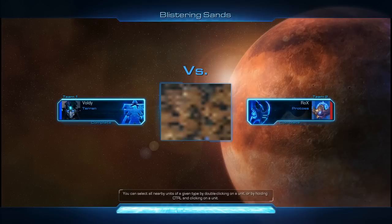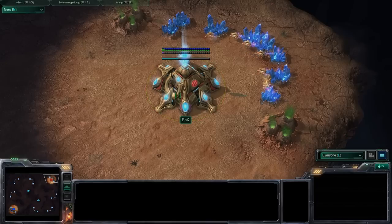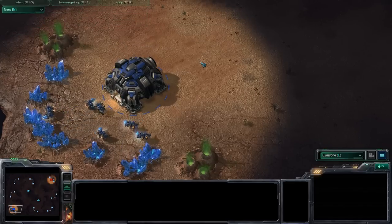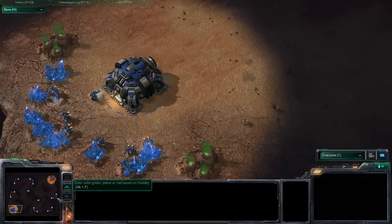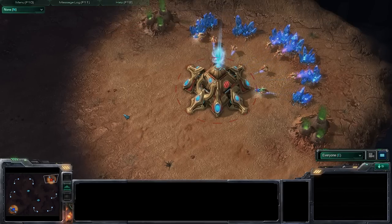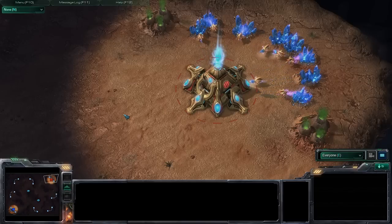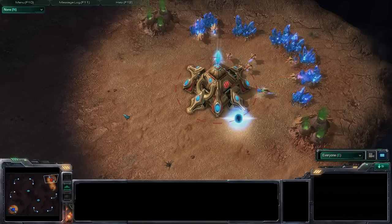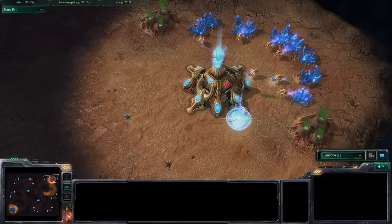Hey guys and welcome to another ladder game. This time it's a 1v1 and two friends of mine are playing: Rocks as the Red Protoss starting at the 2 o'clock position, facing Voldy as the Blue Terran in the 7-8 o'clock position. They're playing on Blistering Sands. I think this could be a really interesting match because Rocks and Voldy, just like me, are not really pro gamers, but they are decent 1v1 players and they show some interesting creative gameplay from time to time. I'm really excited to see how this matchup will look.